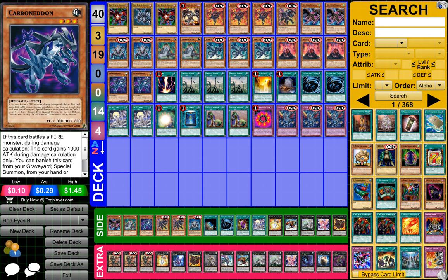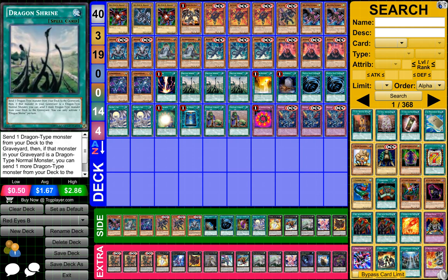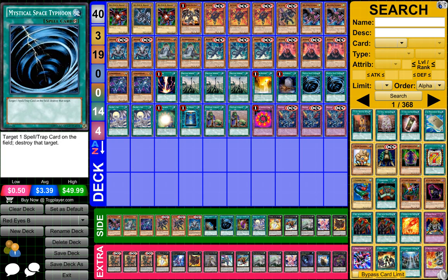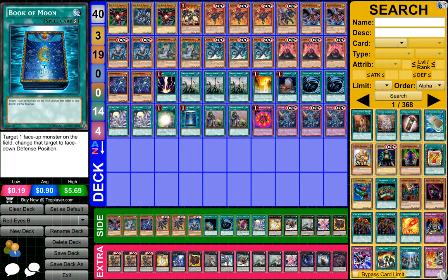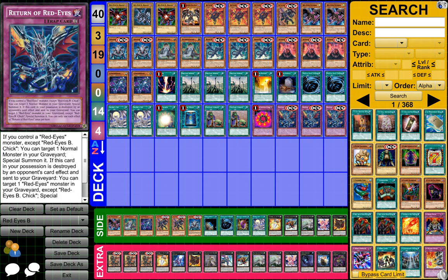2 Carbono, 1 Red Decay, 3 Dragon Shrine, 1 Dragon Raven, 1 Foolish Burial, 2 Mystical Space Typhoon or MST, 2 Silver's Cry, 1 Soul Charge, 1 Book of the Moon, 2 Obstark Goblin, 1 Ring of Destruction, and 3 Return of the Red-Eyes.